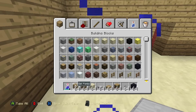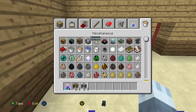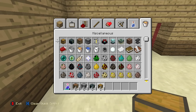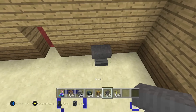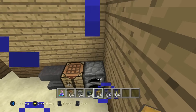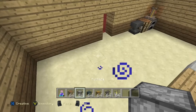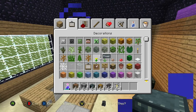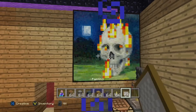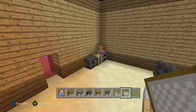Then over here in the front we're going to grab a few things — a crafting table, a furnace, an ender chest, a regular chest, an anvil, and a brewing stand. We're just going to set all of that up. Over here I'm going to put the anvil, the crafting table, the furnace, then put the brewing stand on top. And then over here I'm just going to put two regular chests and then an ender chest right here. You can also put two square paintings right here like this, or just leave it like that — it doesn't really matter.